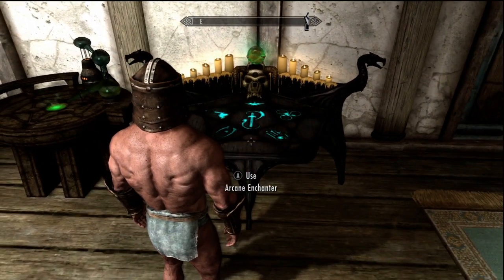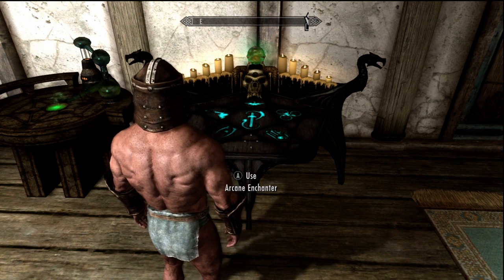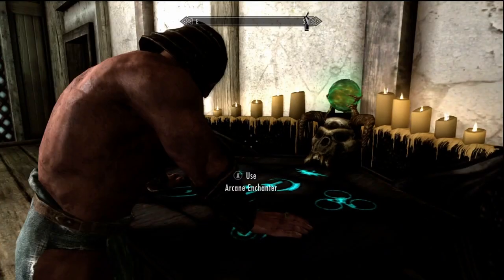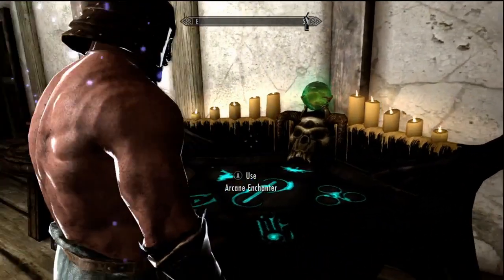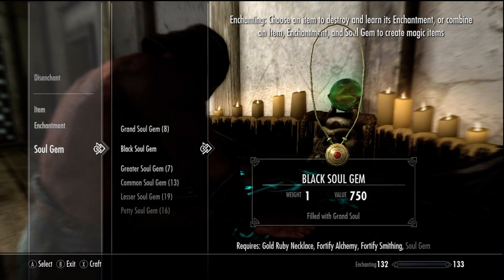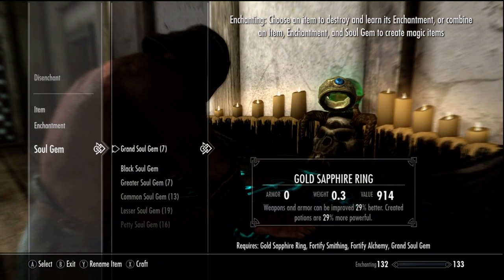Now we're going to come back and grab our last set of armor — our last set of leather armor — and put fortify alchemy and fortify smithing on them. You can't do that combination on the helmet, so you're just going to have to do it on the bracers, necklace, and ring. Don't forget to take your potion. See how they're now 29% more powerful — both of them.